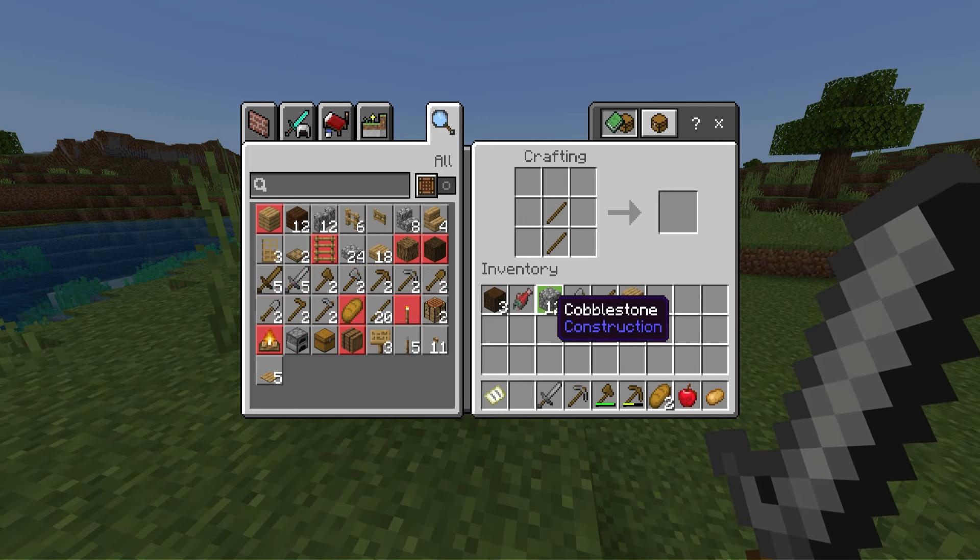I'm gonna make a crafting table and then grab some stone really quick so I can make a stone shovel. Got the stone! I've made sticks, a sword, a pickaxe, an axe, and lastly a shovel. Now we've got all our stone tools - let's see what kind of OP items we can get from breaking this sand.